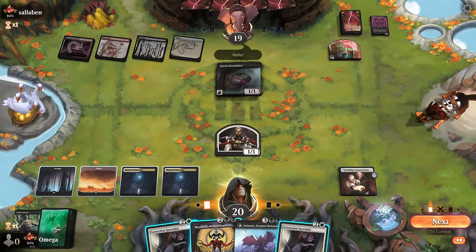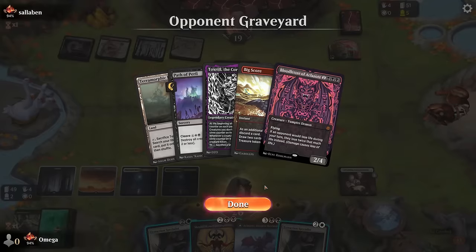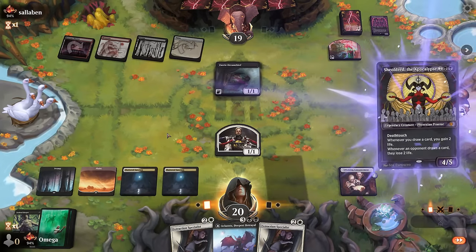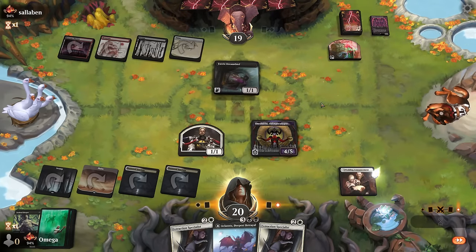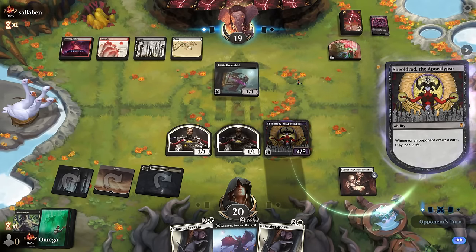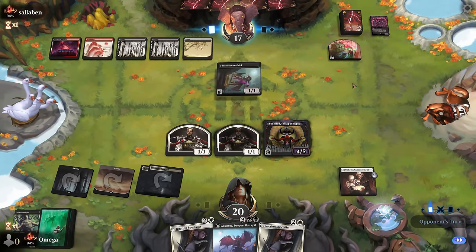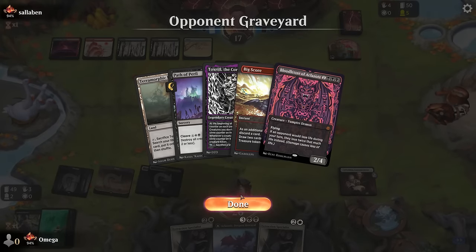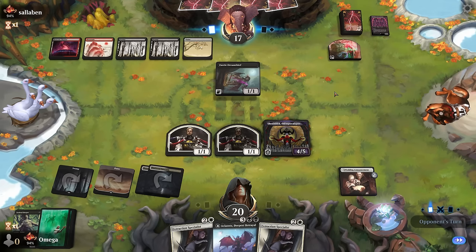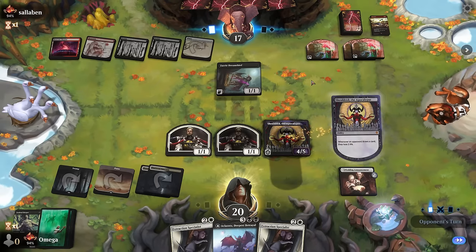Toxrill is decent at killing our creatures, which can be a problem. Do we play Shoulder? I guess they want to reanimate the Toxrill, and it will take a while before it melts. So let's play it and see what happens — we'll try to keep the board a bit wide. Yeah, do your thing, you make your Toxrill.